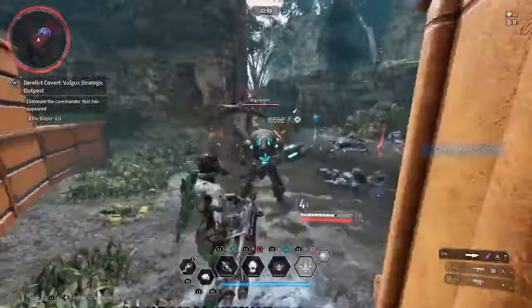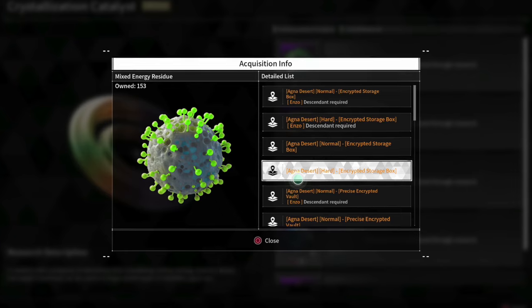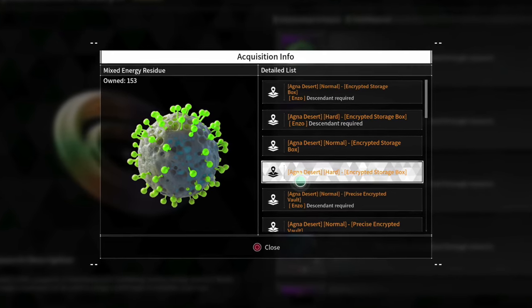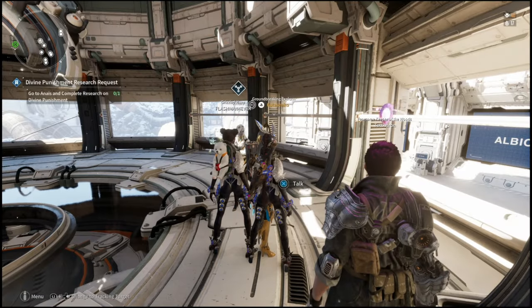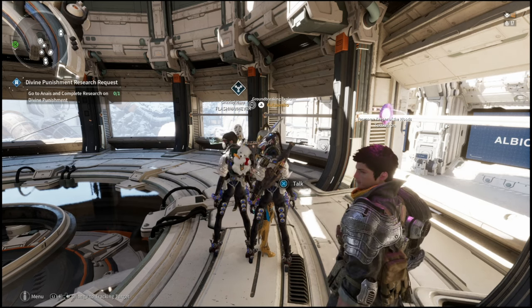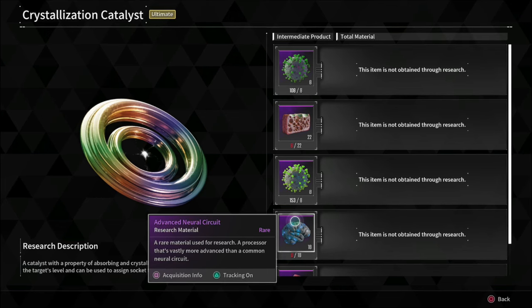The next item you're going to need is energy residue. To get these, just go to the desert and repeat any mission — eventually you'll have a stockpile. As you can see I've got well over 100, so I don't usually have to farm these anymore. Just head to the desert and repeat any mission, and check what other mission rewards are available so you can farm a weapon or mod at the same time.